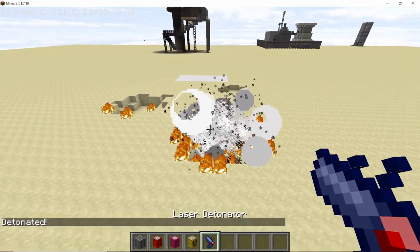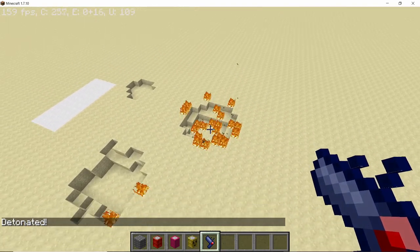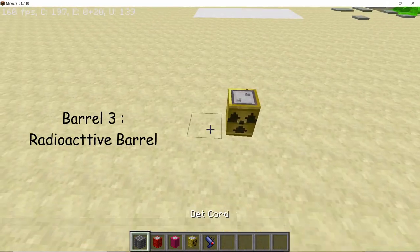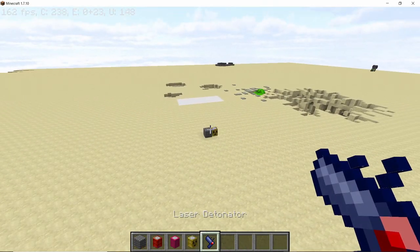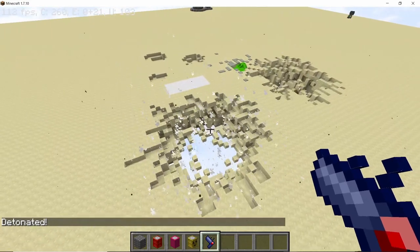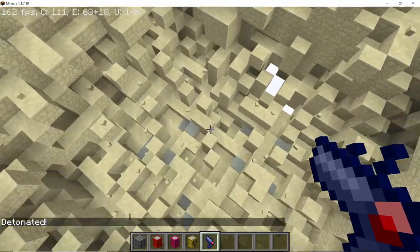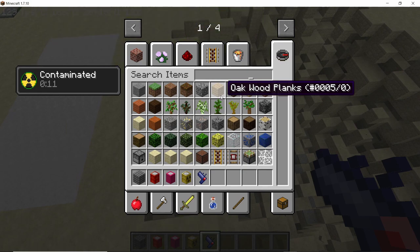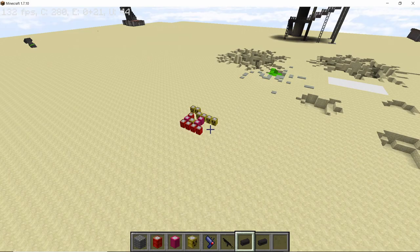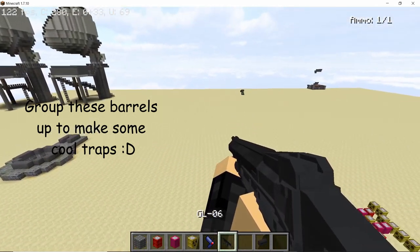This holds true for kerosene barrels too. If I place a kerosene barrel beside a detonator quad and explode it, the explosion is nearly the same size with fire spawning everywhere. Now the strongest explosion results from the radioactive barrel — not only is the explosion way bigger, it also contaminates the area. If you walk in this area you'll get the contaminated effect, making it pretty useful to ruin your friend's base.